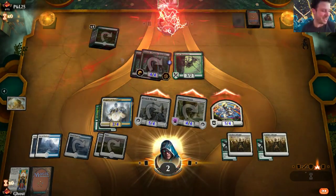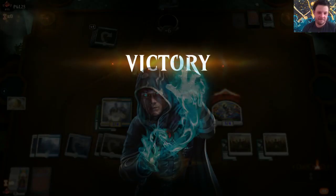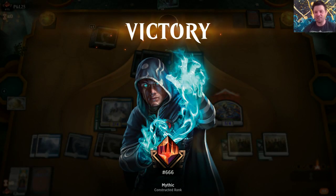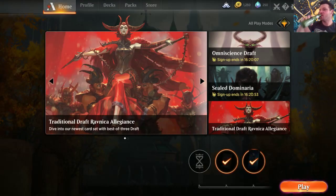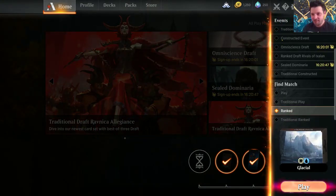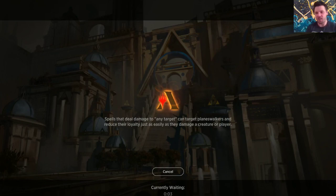Oh my god, look at that number it gives me. I am like the devil of Magic. End up at 666 rank. That was so sweet, and we really fought through that. There were so many moments we got Ghalta - if I really needed them, we could kill someone.